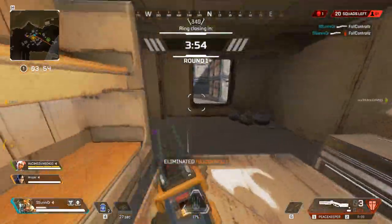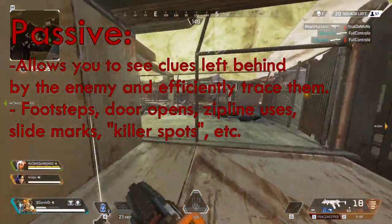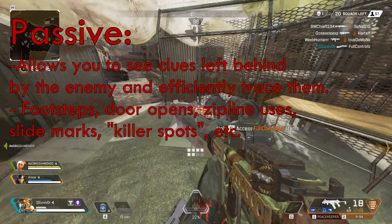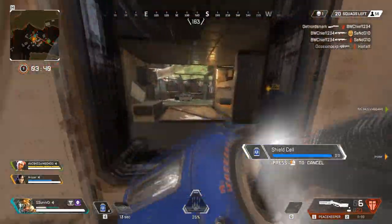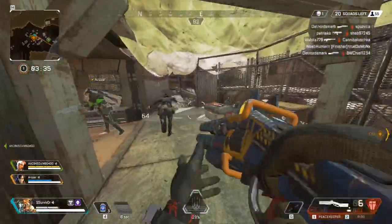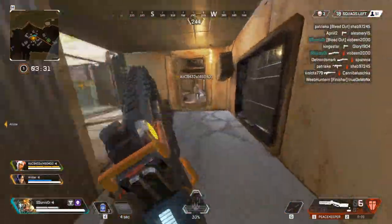Starting off with the basics, what does your kit include? You have your passive ability which allows you to see events that the enemy players have performed. This includes but is not limited to footsteps, slide marks, door openings, bleeding, and killer spots. These show up as small diamond-shaped boxes in the map and should not be too hard to spot. The passive also shows the exact time the event happened, but the mark does disappear after 60 seconds.